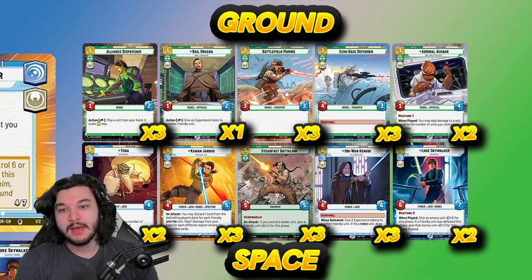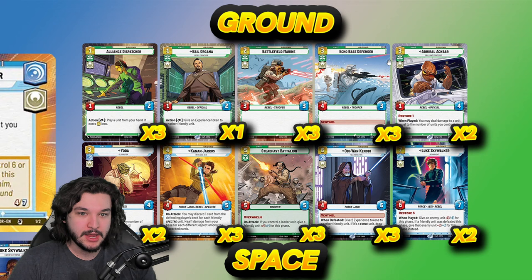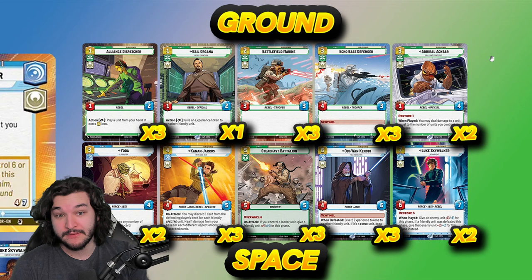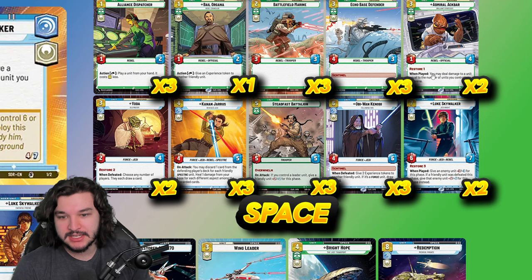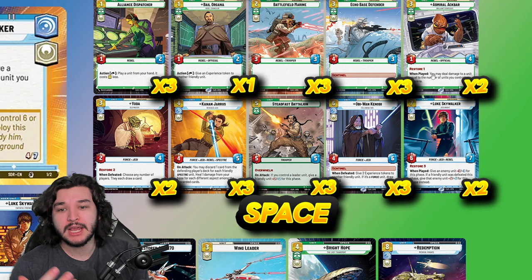Three copies of Echo Base Defender — another well-statted unit with sentinel that can defend Alliance Dispatchers or even Luke himself. Two copies of Admiral Ackbar; with the game curve this can often just be a removal spell in earlier portions of the game, and the restore one is quite nice given the aggro-heavy meta. Two copies of Yoda — I've gone back and forth on two versus three. We have a force package in the deck, but Yoda is not a rebel, and we have a lot of rebel synergies.